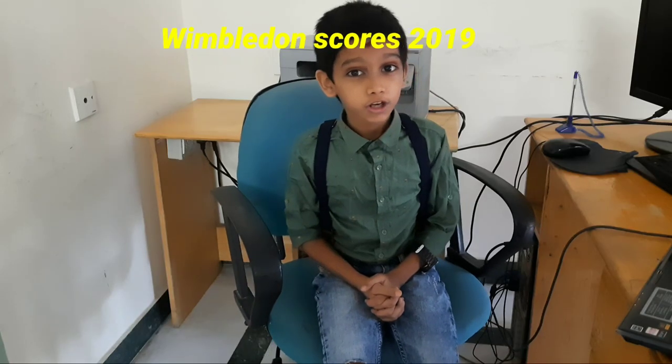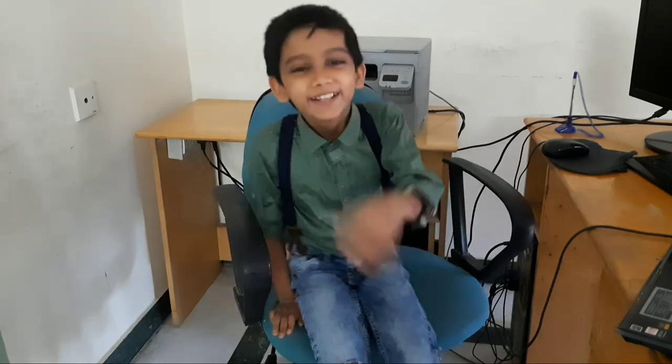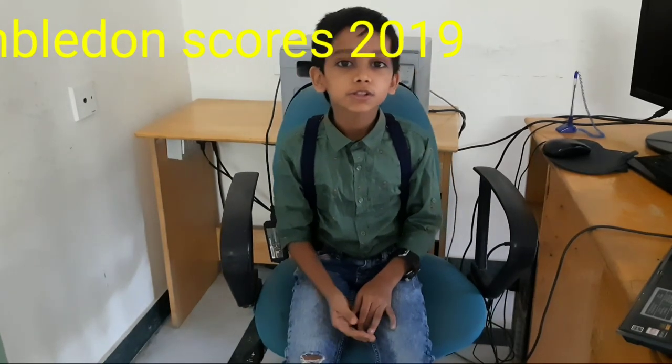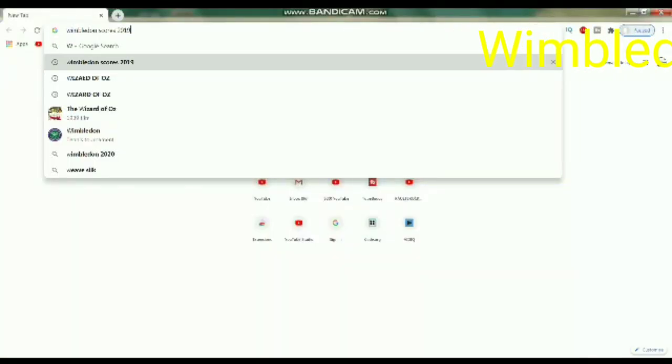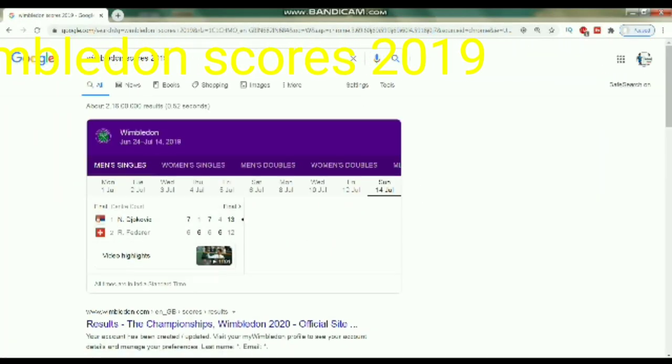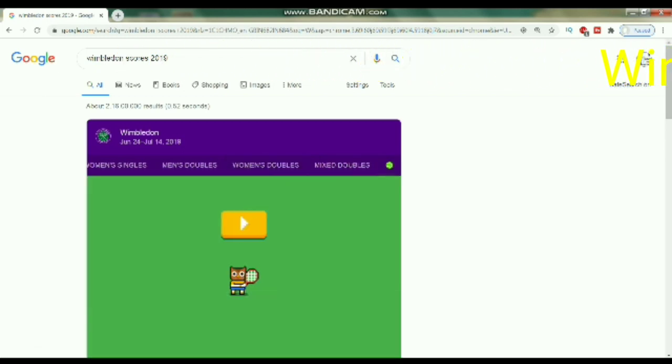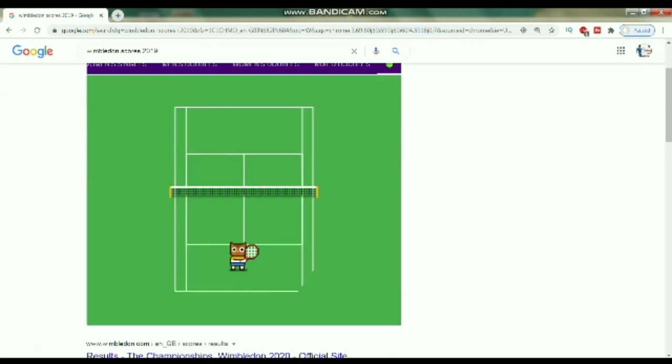Next is the Bimbalodon Scores 2019 — I can't pronounce it, okay. So when you search that, you can find games. First you have to search 'Bimbalodon Scores 2019', then you will see a ball at the end and you can play a game here — it's fun.